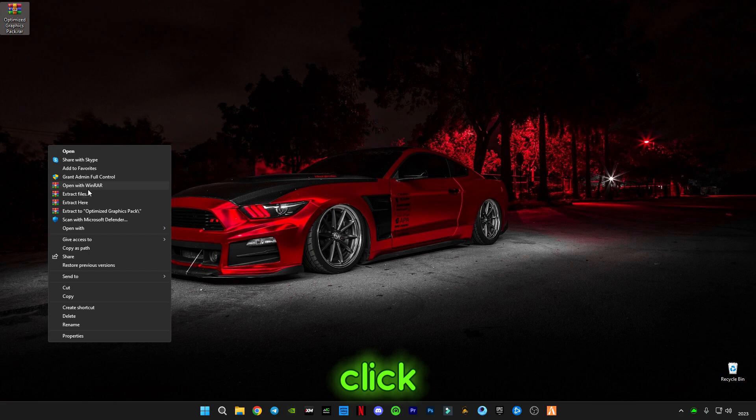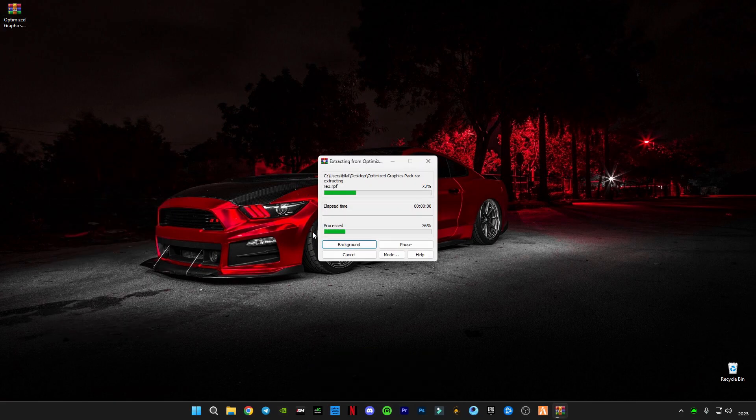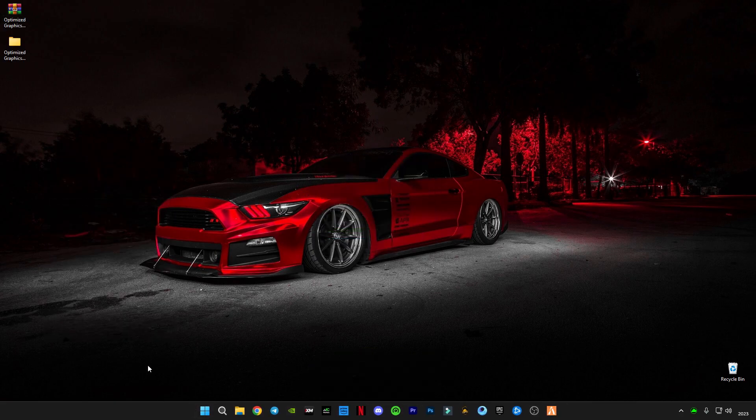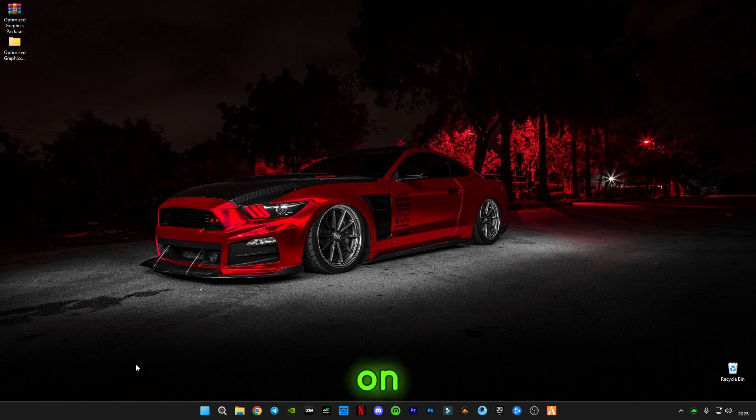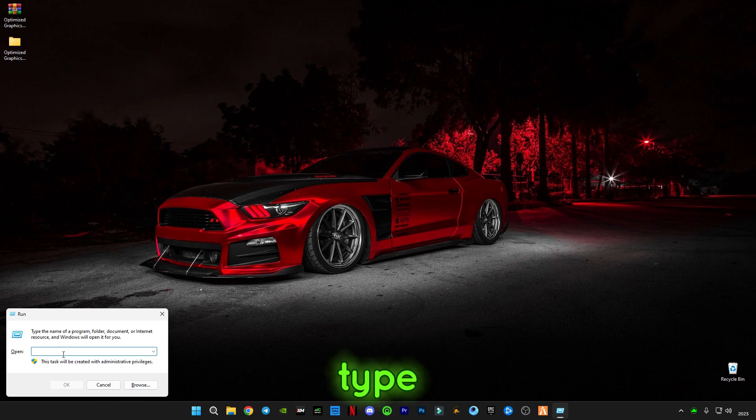just simply right click on it and click on Extract Here. Then right click on the Start button and click on Run, or you guys can press Windows + R on your keyboard to open the Run command.